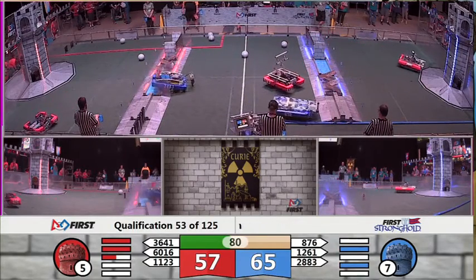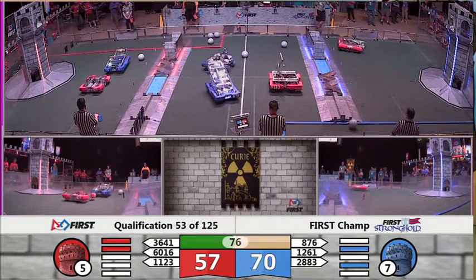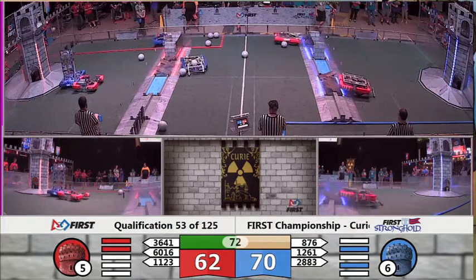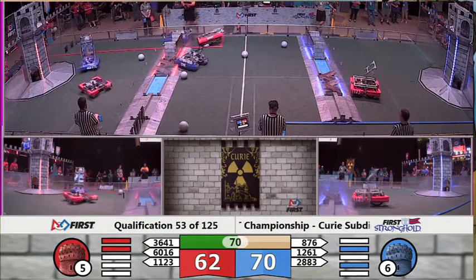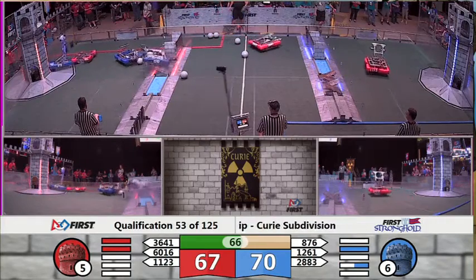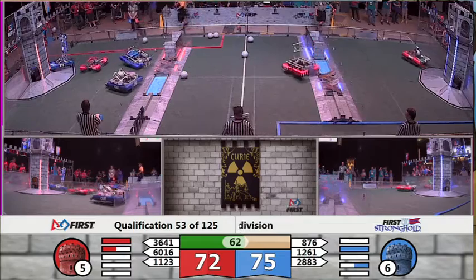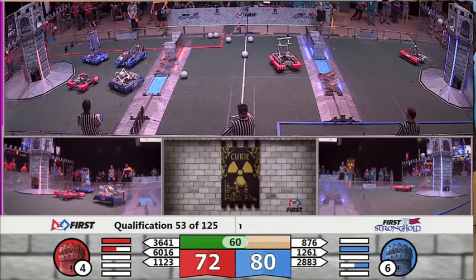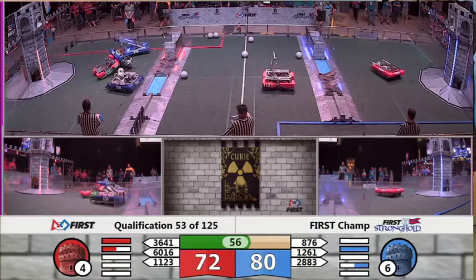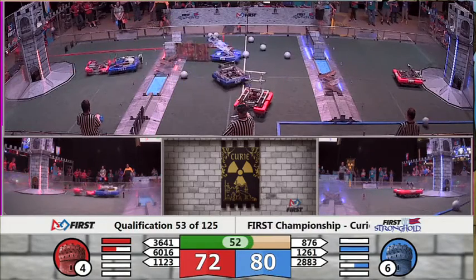Tiger Robotics still waiting to play some defense now. It looks like Fred is going to challenge them as well. Lots of Blue robots with lots of boulders coming across the defenses. 1261 preparing to cross the Cheval de Frise, and 1261 over the Cheval de Frise with the boulder still in their possession. Robo-Line's Motorola machine winds up looking for another goal. They shoot and fall just a little bit shy of a five-point goal.